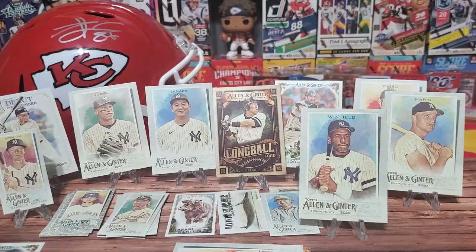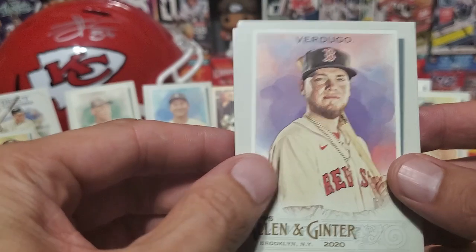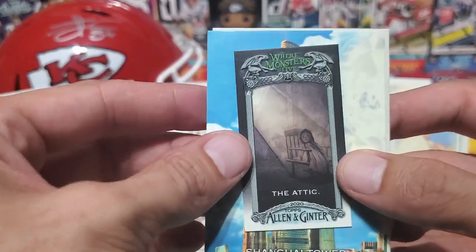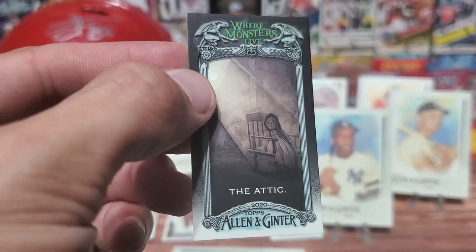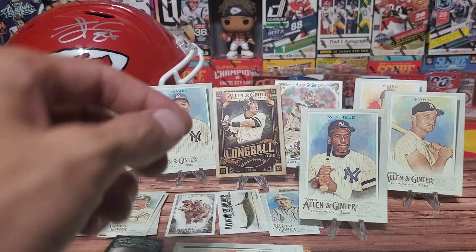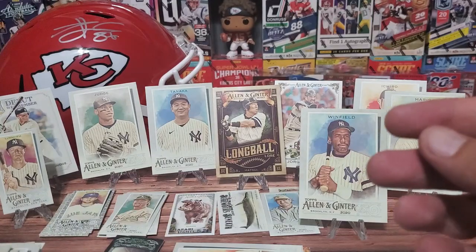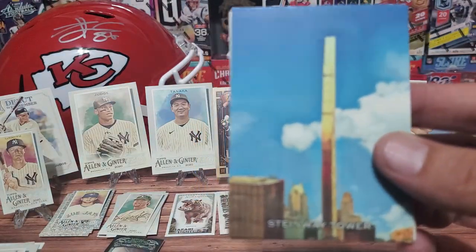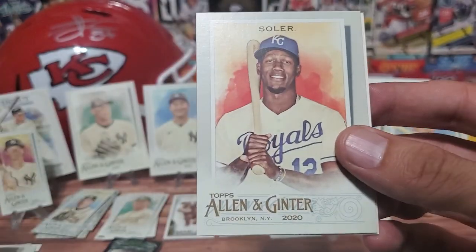Let's get through this last pack and find out if that was in fact a mem card. Vertigo, Jimenez again, Paddock. And then we have 'Where the Monsters Live - The Attic.' I was hoping for the closet but we got the attic - cool, interesting looking insert, good for October, more on Halloween. We got another tower - the Shanghai Tower. I was hoping to get a One World Trade. Our last ball player is Alvarez from this pack.